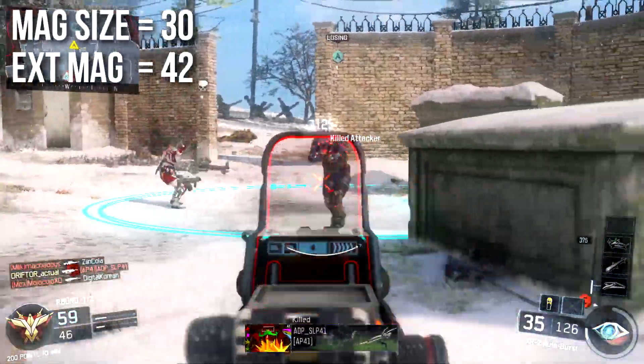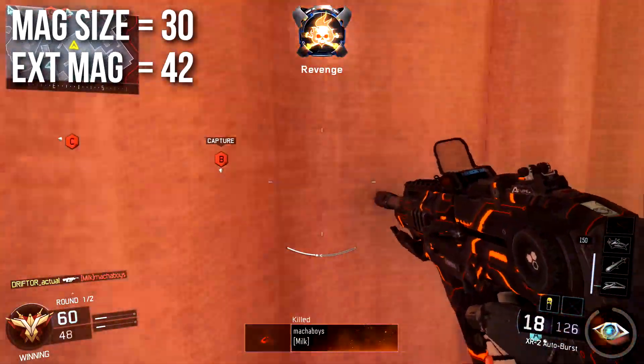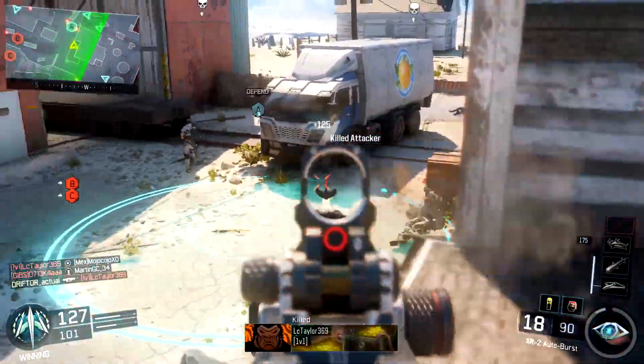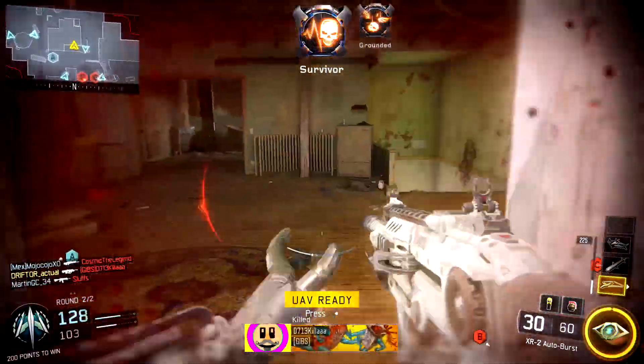Magazine size is 30, and extended mags brings it to 42. I ran extended mags once while leveling up and learning the weapon, and even though I didn't think I would need it, extended mags turned out to be kind of fun and useful — especially because when I hold down the trigger and spam, it gave me more room to do that with less time reloading.